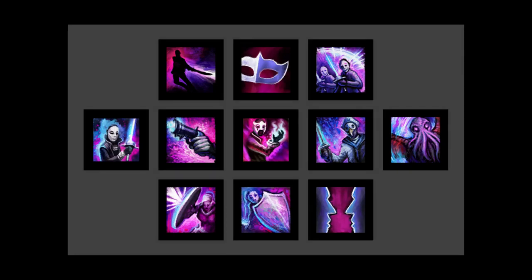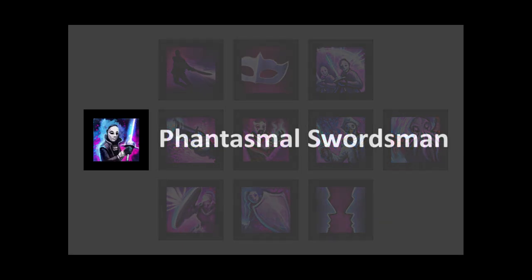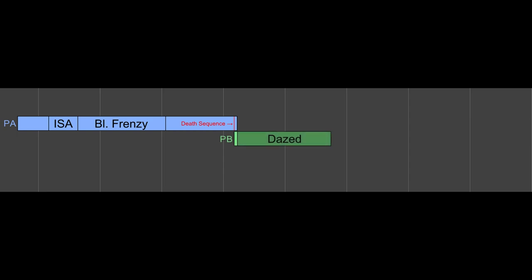While this bug can occur with any type of phantasm, in this video we will focus on phantasms created by the sword 5 skill, Phantasmal Swordsman. When Phantasmal Swordsman is cast, a phantasm is spawned — call it Phantasm A. Phantasm A will begin an illusionary sword attack followed by a Blurred Frenzy, which does eight ticks of damage to its target. After a moment, the phantasm initiates a death sequence in which all its buffs are removed, then it despawns. With Chronophantasma traited, this death sequence also spawns a second phantasm of the same type: Phantasm B.